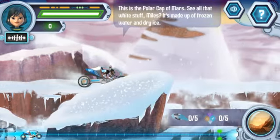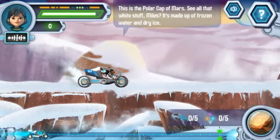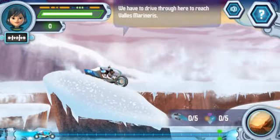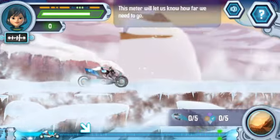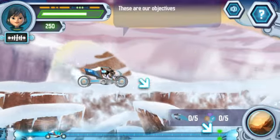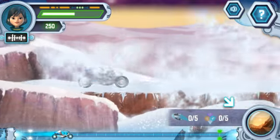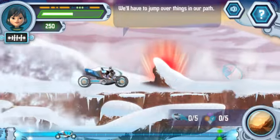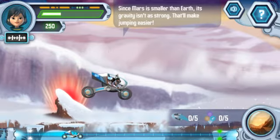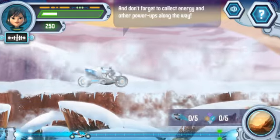This is the Polar Cap of Mars. See all that white stuff, Miles? It's made up of frozen water and dry ice. We have to drive through here to reach Valles Marineris. This meter will let us know how far we need to go. We'll have to jump over things in our path. Since Mars is smaller than Earth, its gravity will be lower. That'll make jumping easier. Don't forget to collect energy and other power-ups along the way.